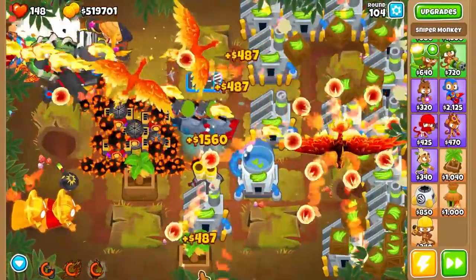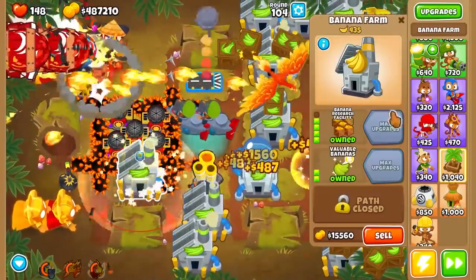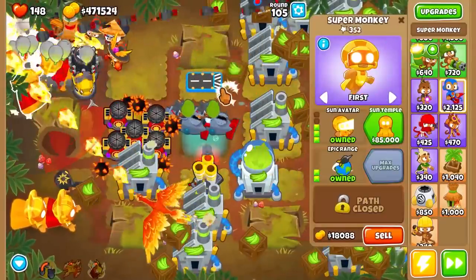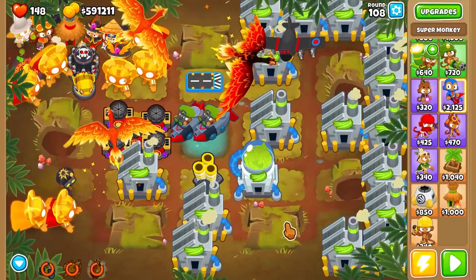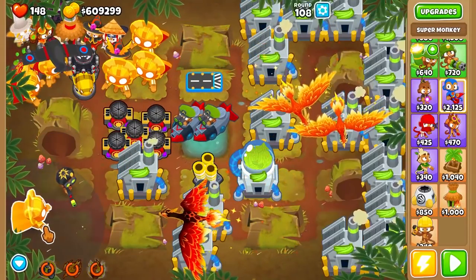We're going to spam down a ton of Sun Avatars near the exit just to make sure nothing can make it through — it's kind of insurance. And we managed to do it. That was extremely scary. I cut back just because that was insanely close. But hopefully we won't have to worry about that soon. I am going to get down a couple more Sun Avatars because these are making it a lot farther than I want. I know we're only at 600k, but I think it's time because things are getting scarily close.